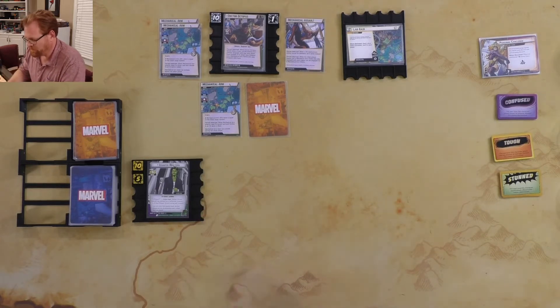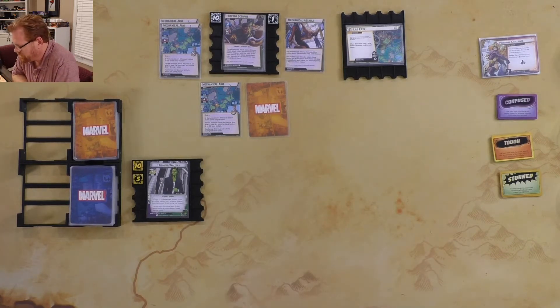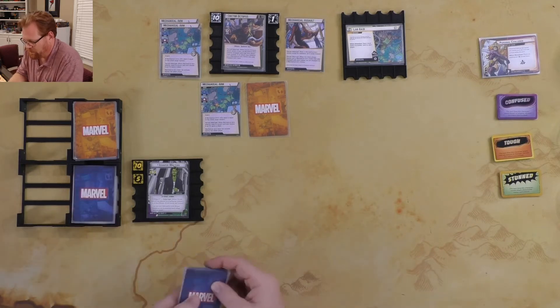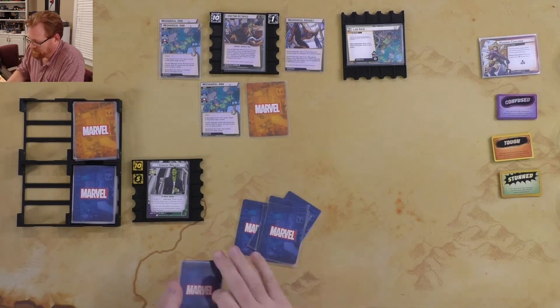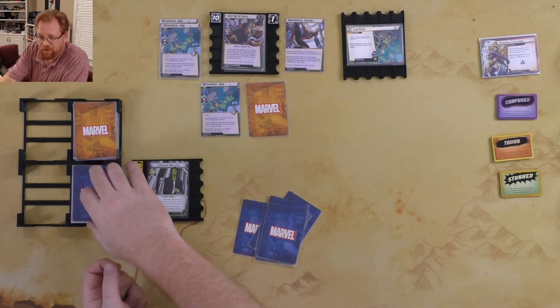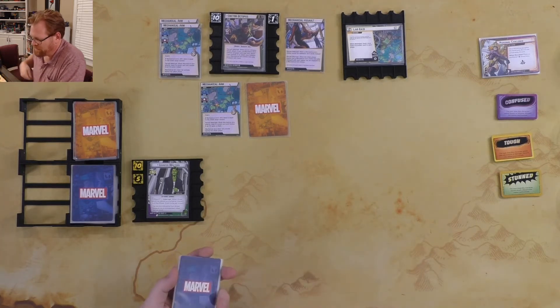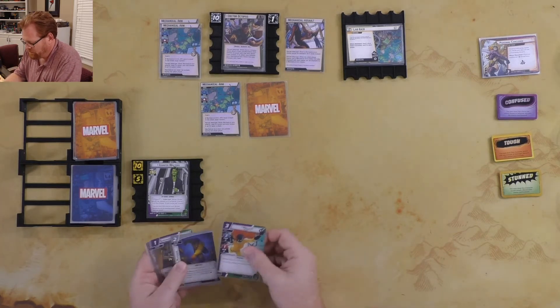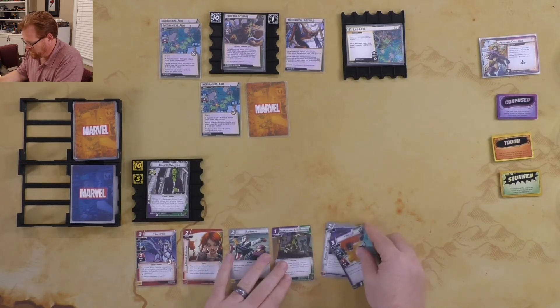We're on the Jennifer Walters side with 15 hit points. Doc Ock level one starts with 11. Jennifer Walters gets six cards: one, two, three, four, five, six. I'm not going to have my thwart stuff in here, so I won't be able to keep the threat down too well — we'll see what that does to me.